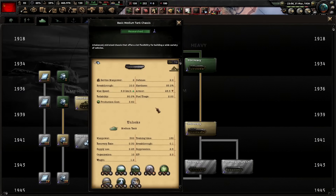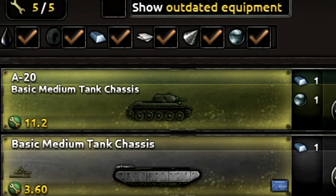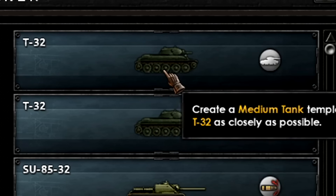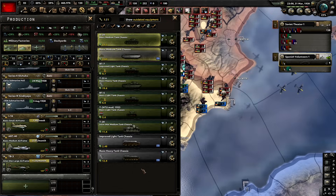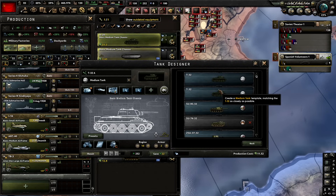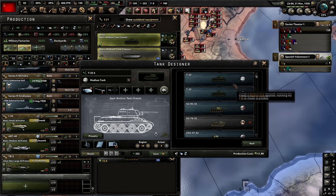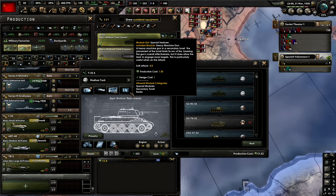Basically the same thing happens with the basic medium chassis. As soon as I unlock it, I get the A-20 tank template, but I have to use the presets and there is no A-20. Instead, I get the T-32 — two of them. It appears to have been a prototype for the T-34, but whatever, I'll build it. For some reason one has a cannon and the other has a close support gun. If I was doing meta I'd use the close support gun, but I'm going to use the regular cannon because that seems more historically appropriate.